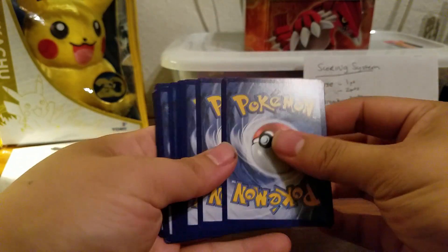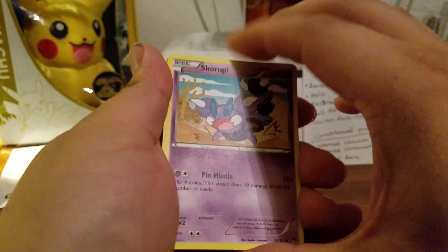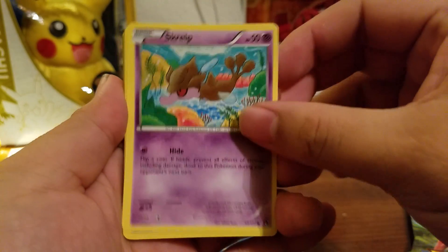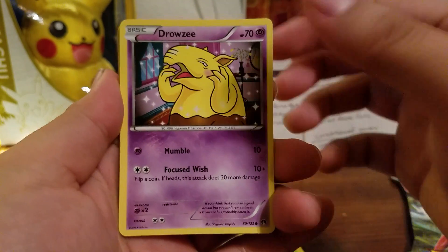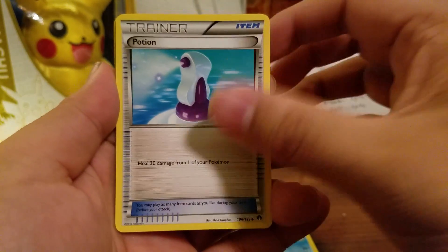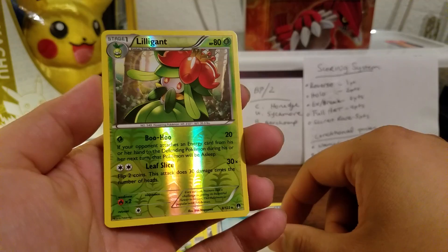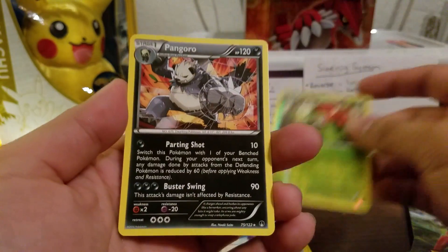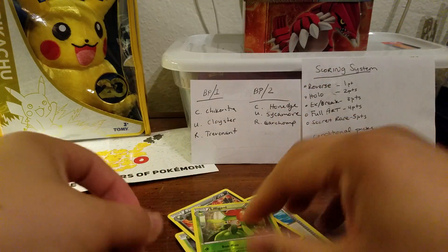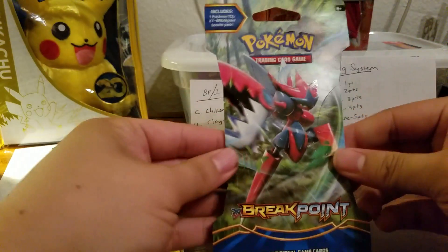Code cards are on my blog as always. So from the first pack we pull a Scorpi, a Staryu, a Scorp, a Kricketot, a Drowzee, a Psychic's Third Eye, a Palpitoad, a Potion, a Reverse of a Lilligant — that's a Reverse Rare, so I scored one point — and our rare is a Pangoro Non-Holo. Not bad, I get one point out of the first pack.